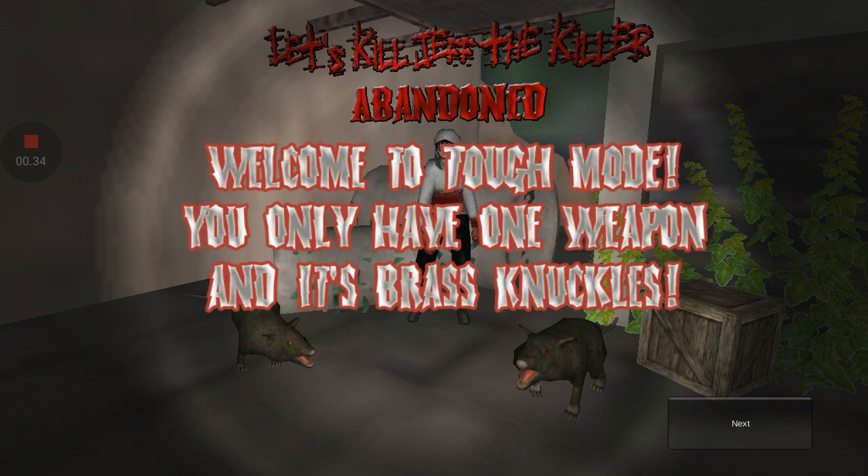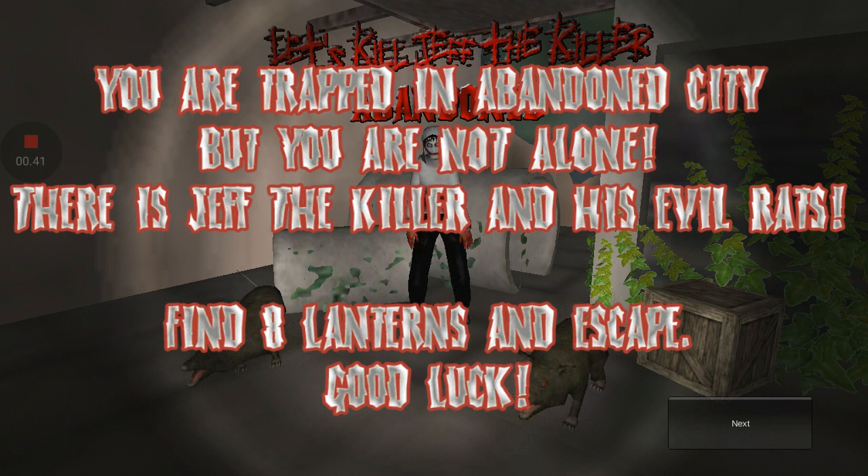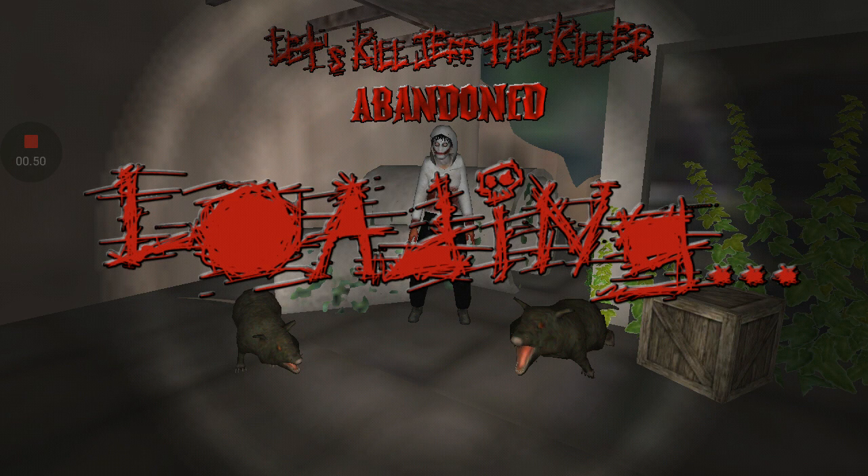Welcome to tough mode — you only have one weapon and it's brass knuckles. This is so challenging. You are trapped in an abandoned city but you're not alone; there is Jeff the Killer and his evil rats. Find a lantern and escape. Right to the job again, return to the metropolis and get the lanterns again, the same amount as the last attempt.